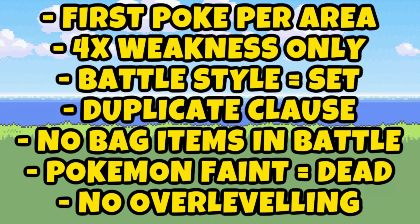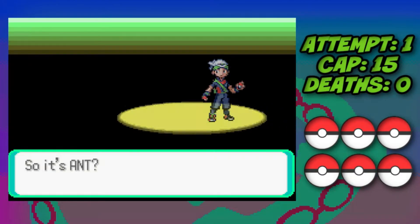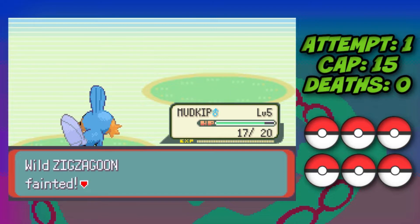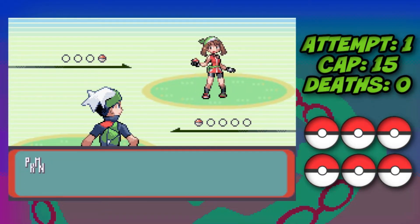Some rules are going to appear on your screen, they're only going to flash up for a few seconds so feel free to pause if you need. We start off by picking our name as Ant, we pick our starter as Mudkip, and then we get into the first battle with May. This battle doesn't count since we don't have Pokeballs so the challenge hasn't actually started.